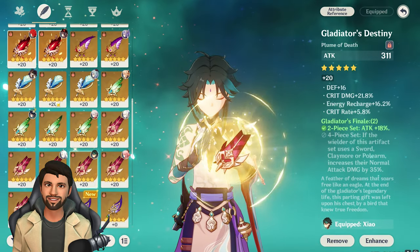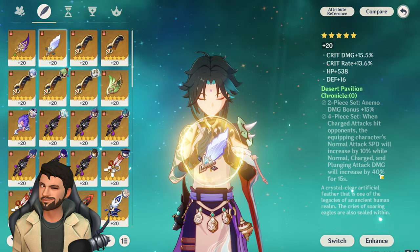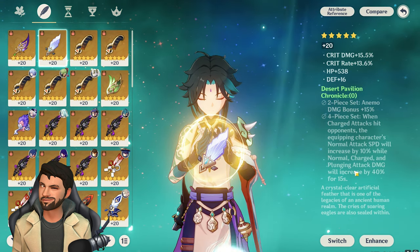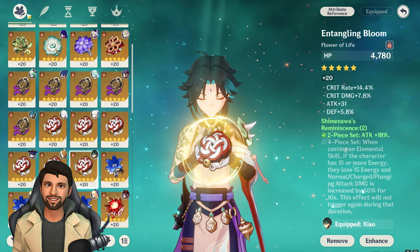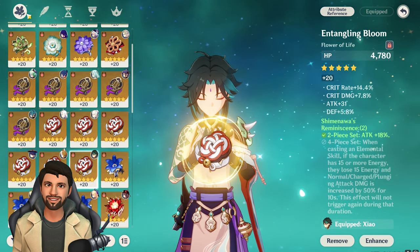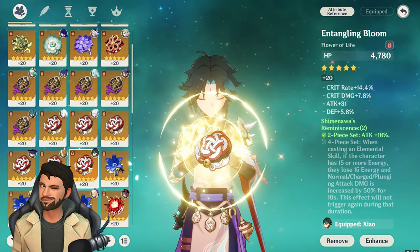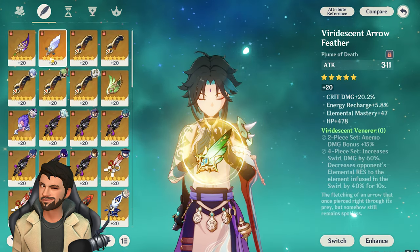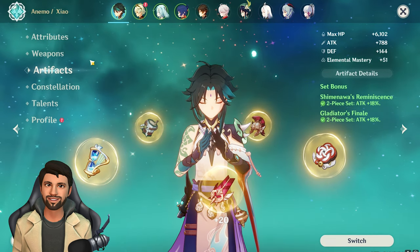There are other very good artifact sets for Xiao — like a new set that gives 2-piece Anemo damage bonus and a 4-piece bonus of 40% extra plunge attack damage for 15 seconds, which matches Xiao's 15-second elemental burst duration. However, getting a good 4-piece set is harder than a 2-piece/2-piece combination. You can also use 2-piece Vermillion Hereafter or 2-piece Desert Pavilion Chronicle as alternatives.